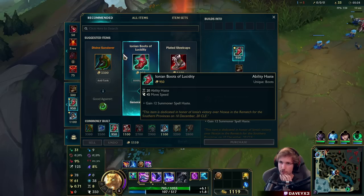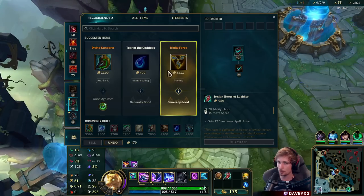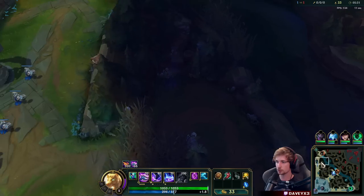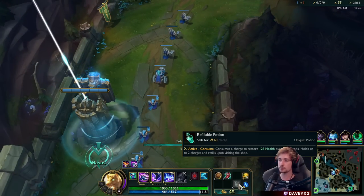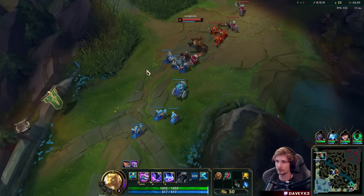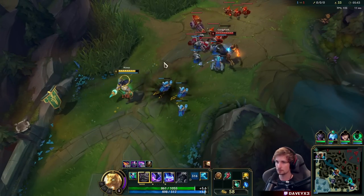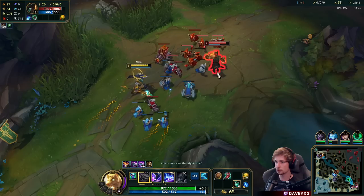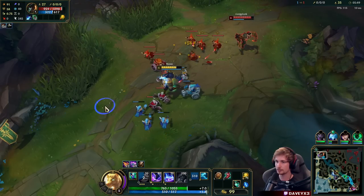Then I immediately want to go for a revealable potion right after. Lucidity Boots will allow me to stack up a lot faster than normally, getting my power spike way sooner. At the same time, the revealable potion lets us stay even longer in lane. That's pretty much what I'm doing - just to reach my power spike even faster.